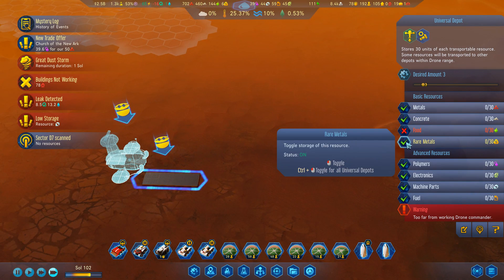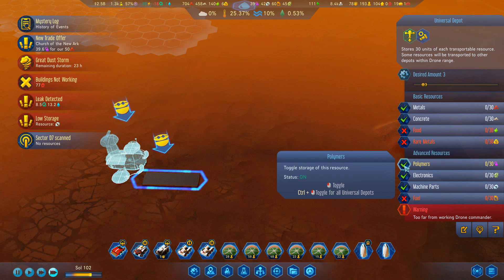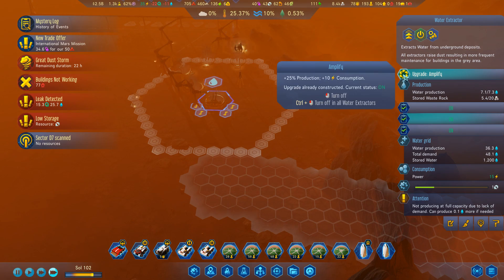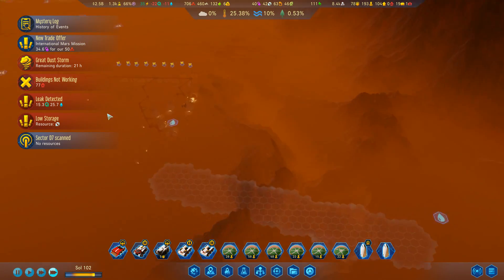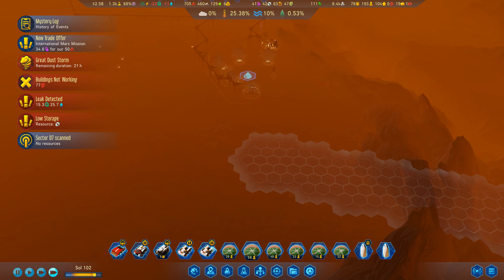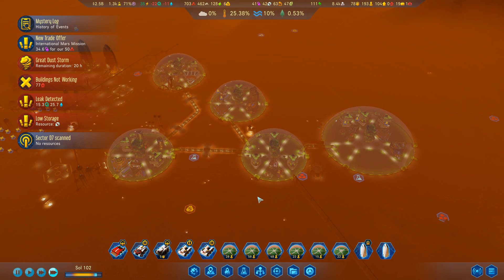I won't need concrete or rare metals there. I might need a few polymers though — if I want to upgrade or amplify it, I'll probably need a few. Now I'm going to wait until the dust storm clears to make sure I have access to my shuttle network. Once those shuttles are back in the air, the depot will be automatically filled.